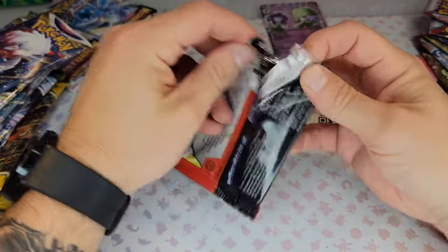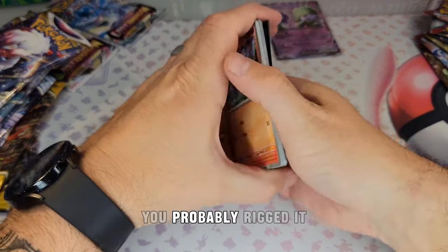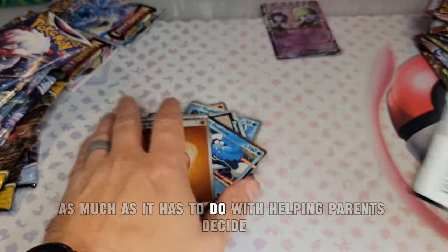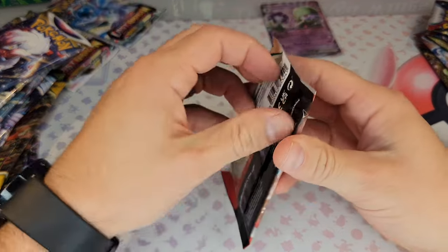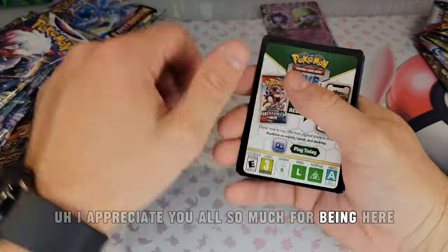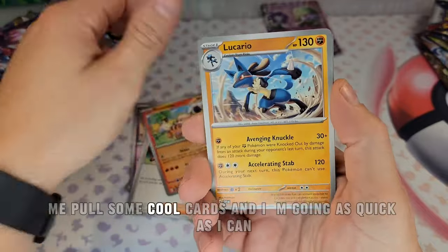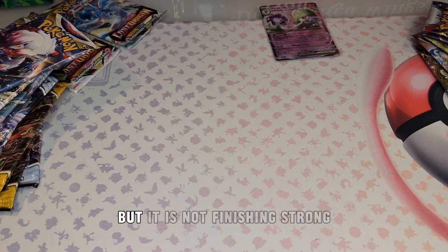Sam's Club side is starting off really, really strong. Pack number two from the Costco side also has a strong start. Some people will say I rigged it, but I didn't — I honestly don't care. This is really about helping parents decide what are the best things to buy this holiday season. At the end of the day it's just a fun video. Costco started off strong but it's not finishing strong — I'm now going straight through the ETB packs.